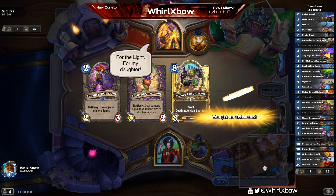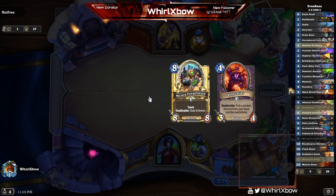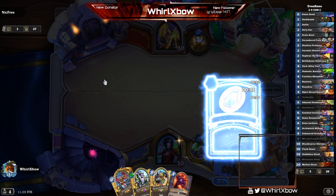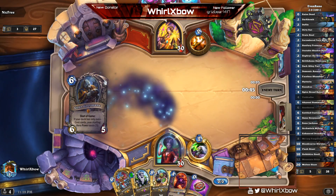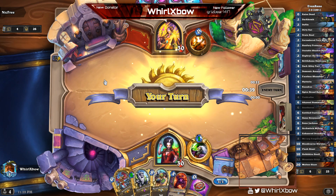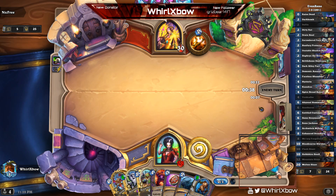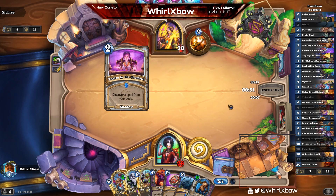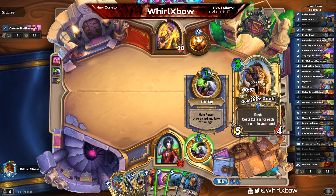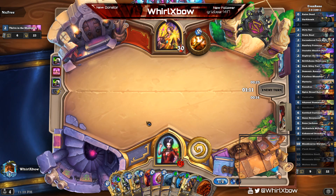All right, we're playing against Shadow Priest — or wait, is it Resurrect Priest? This is one of those matchups where you really want to find Reno. Also can I point out how lucky we've been going second every single game so far — in this deck especially going second is so much better. Oh, I think it's Big Priest. Going second is so important in this deck.